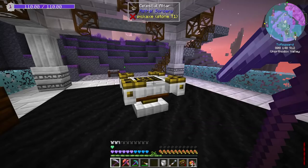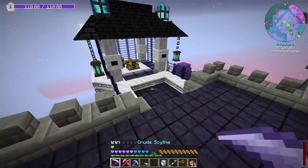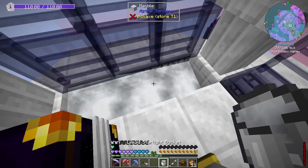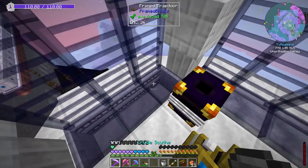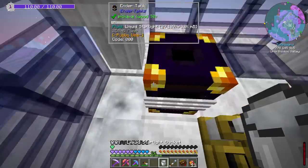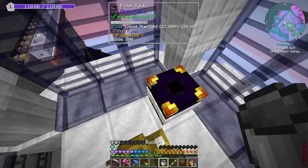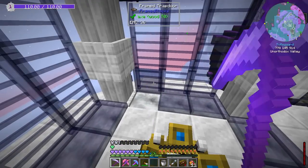It's weird because I've noticed astral sorcery — none of the recipes have consumed the liquid starlight. It's almost like it just wants to know that you can make it or something. I think it's a bug. I don't think it's intended, cause in the past it would always empty the bucket, but for some reason it's just not doing it. And we're going to go ahead and fill this up with some liquid starlight around it.